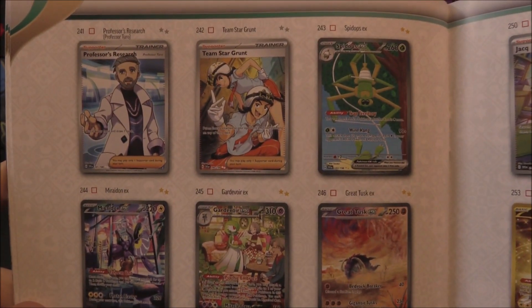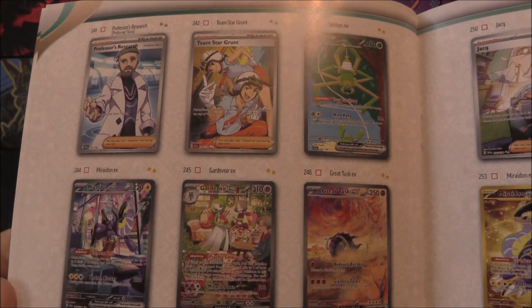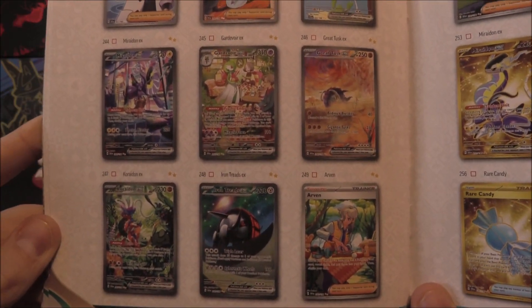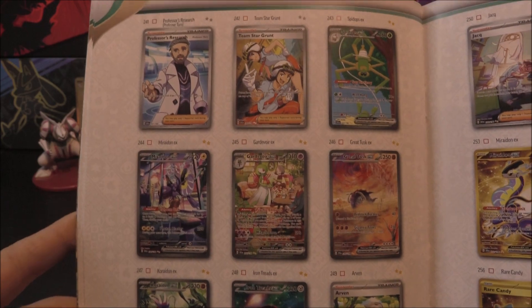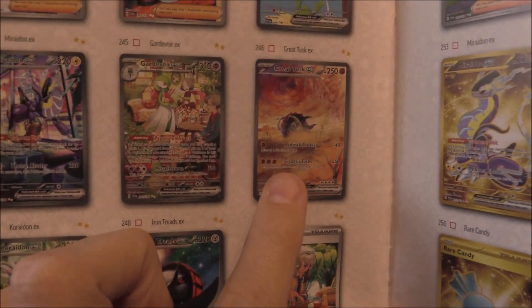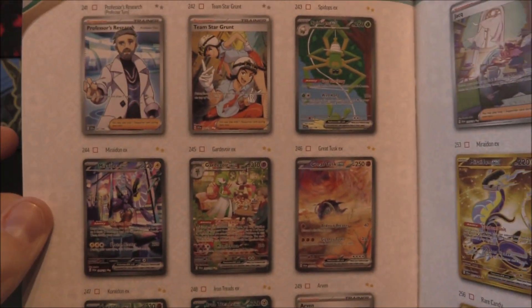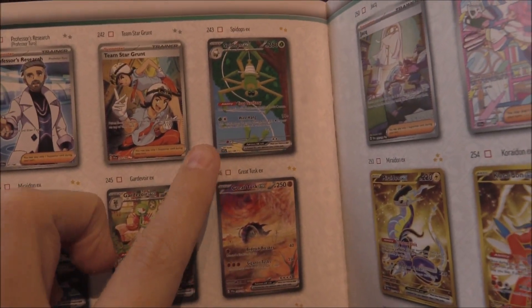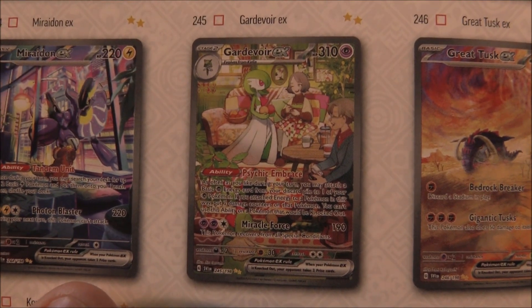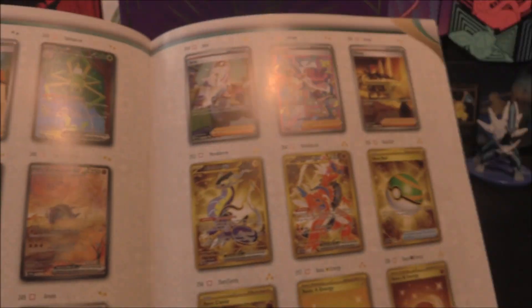Then we've got some EX Special Illustration Rares here - not come across any of these just yet, so we'll be looking to pull some of these. I love to pull some of them. These two are really, really cool. This one actually makes up a picture with the pre-evolution, so that's pretty cool. And that's the end one with the Gardevoir right there - it just finishes off the whole thing.